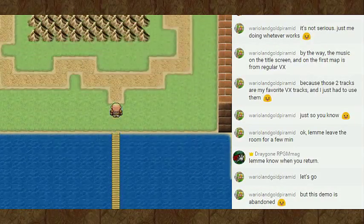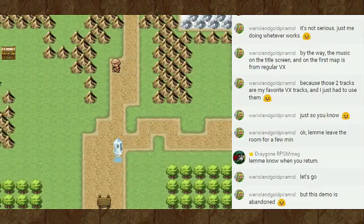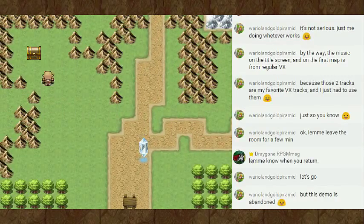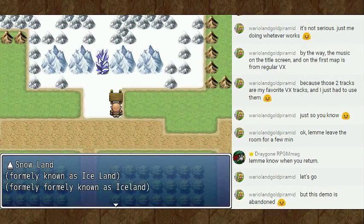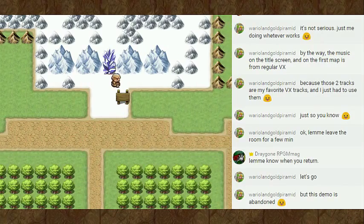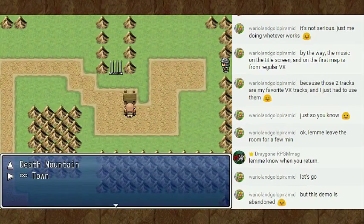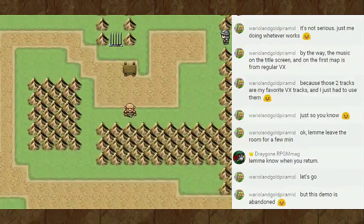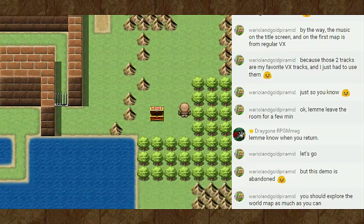Also, this demo is abandoned. That's important. And it was created by Warrior Land Gold Pyramid. So that's cool. Now which way do I want to go? I'm going to get this treasure first off. 200 silver? Sure. What's this? Snow Land, formerly known as Ice Land. Formerly, formerly known as Ice Land.